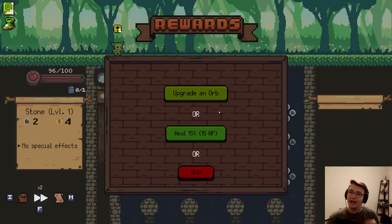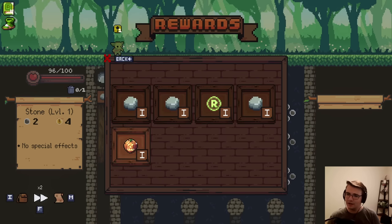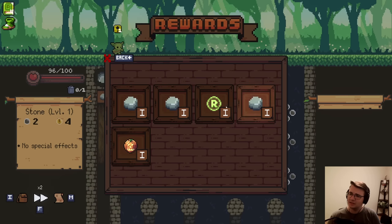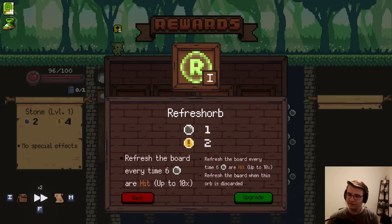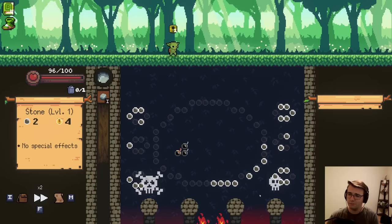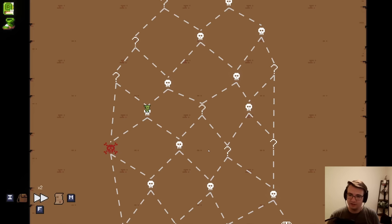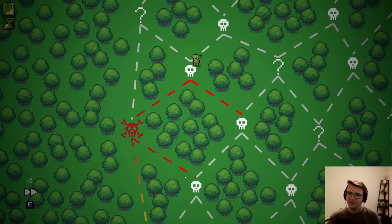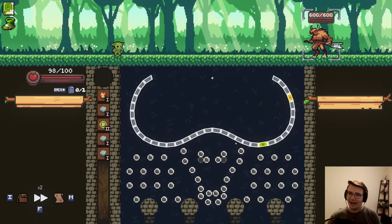I could have had it stockpiled for the Elite fight. But it's okay, I get an upgrade. This also refreshes the board when this Orb is discarded. They also changed it so it's up to ten times, probably because they introduced the Zarellic and they didn't want a super infinite combo. I'll upgrade it just so I can rush tier three. Honestly, I don't feel great about the Elite fight, but we'll see what happens.